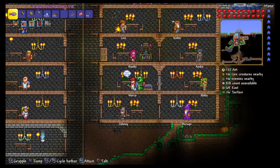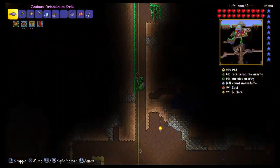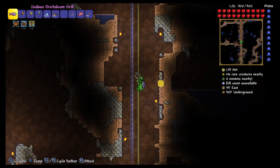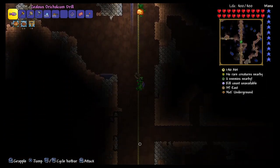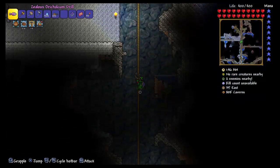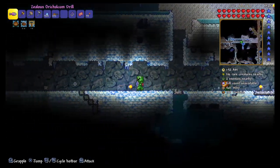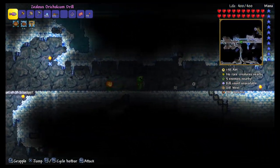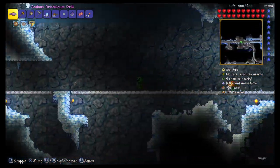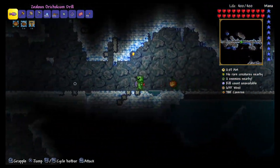Good morning everyone, this is Spook327 and we are back for Terraria. I kind of kept hands off this week. My next goal right now is to get a bunch of crystal shards — the big one I want to build is a phase saber. So what I'm doing is drilling a tunnel to the Hallow. We're almost 800 feet down, so there should be shards at this depth.